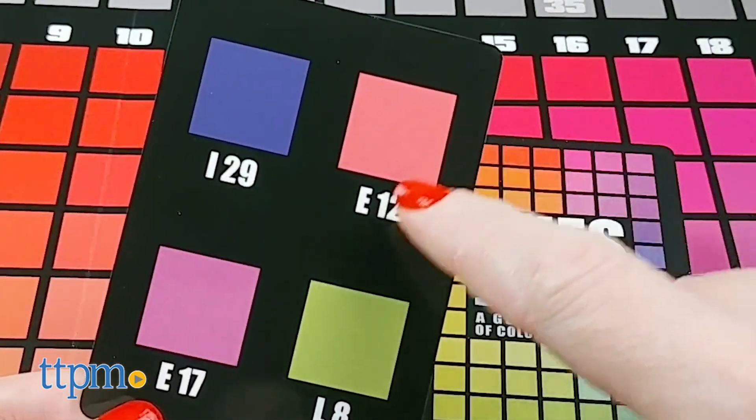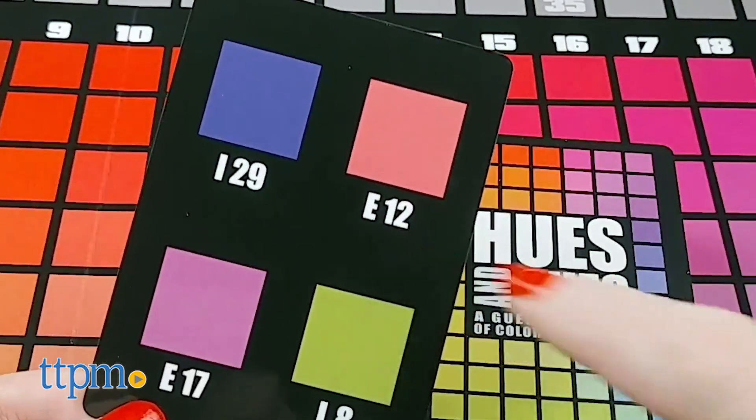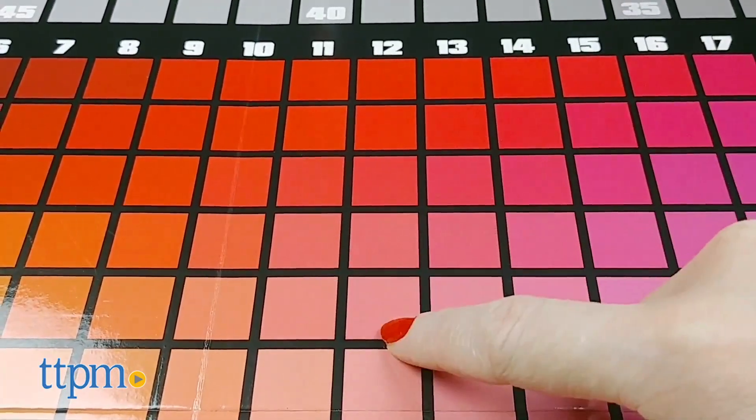The letters and numbers under each color are the coordinates of the color on the game board — this comes in handy when scoring. The first cue can only be one word. Reef.